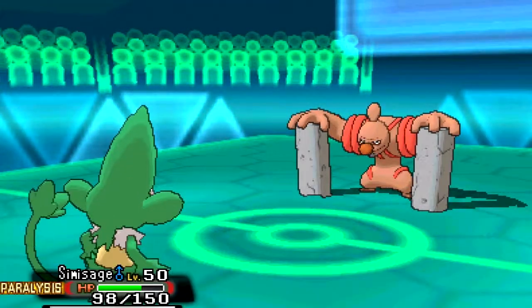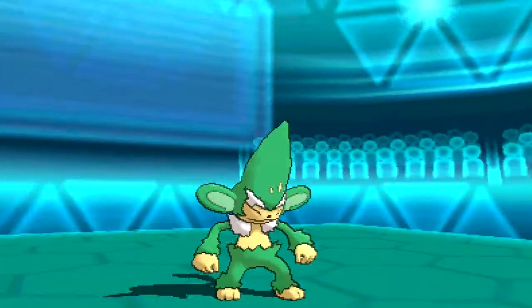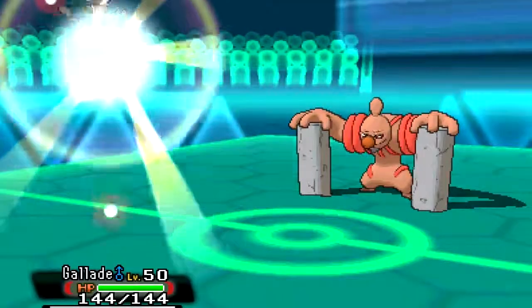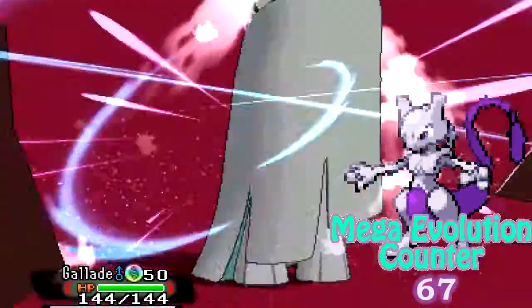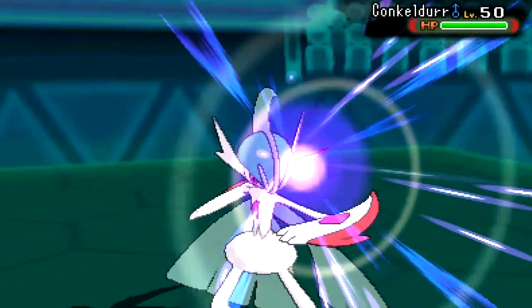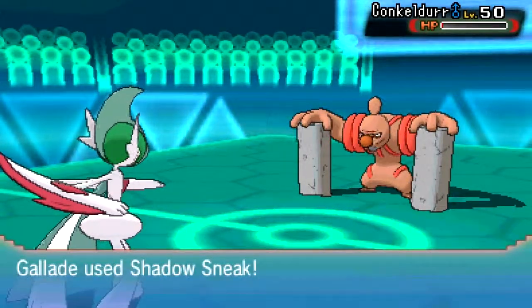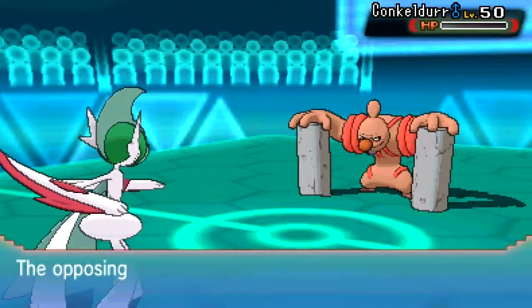So I'm going to bring in my Simisage, who totally should be in Sage Mode — only Naruto fans will get that reference. And he goes for Ice Punch? I didn't even know Furfrou could get that. So I'm forced to bring in my big dog, Gallade. Time to mega evolve into Mega Gallade and show off that awesome cape. I survived, but he flinched — I can't believe that. If he hadn't flinched, I probably would have lost that battle.